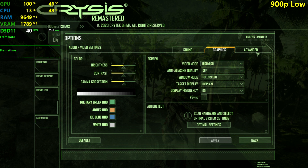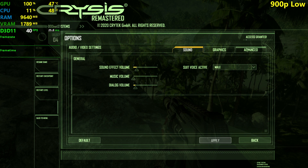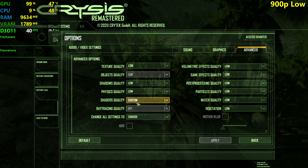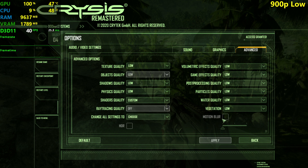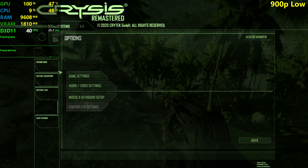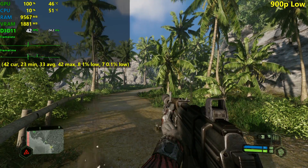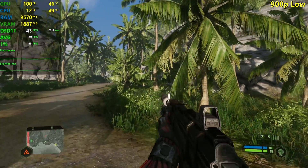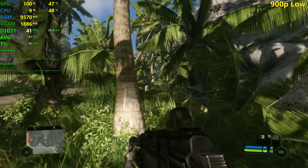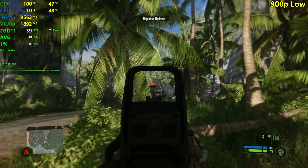Now we're playing at 1600x900 using the same low settings. The settings menu showed 'Custom' which was confusing, but we're on low. After restarting the checkpoint and playing through the level once already, the experience is way more smooth and way more playable.